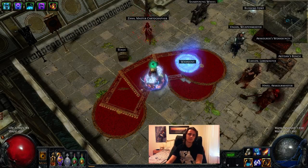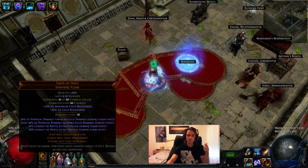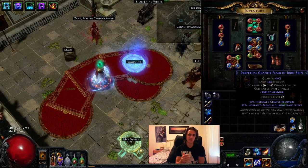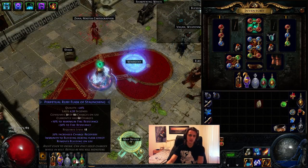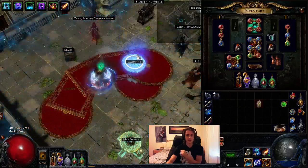For flasks: one instant Life Flask, Itsiri's Promise for a good DPS and survivability increase — I highly recommend it in this build. Taste of Hate is basically just a defensive tool; if you don't have one, a granite flask would do pretty much the same thing. Then a Ruby bleed flask and a Topaz curse flask. That's my current setup.